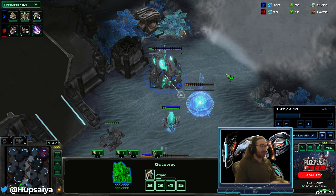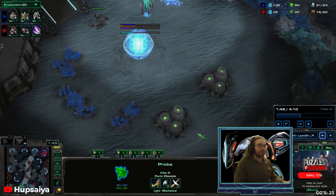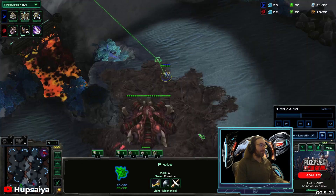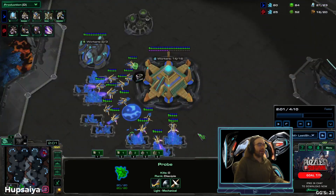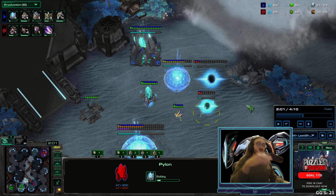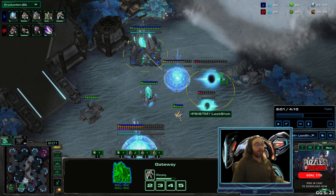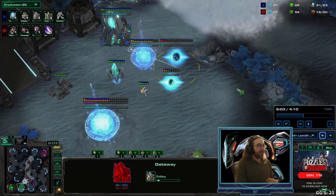I don't need to scout the roach warren or do anything else. I send the probe that built my cyber and gateway out to search for the proxy hatch — and there it is, right there. I come down to the natural and build my second gateway and a second pylon down here. You want this second pylon down here so it's harder for your opponent to depower all of your gateways.